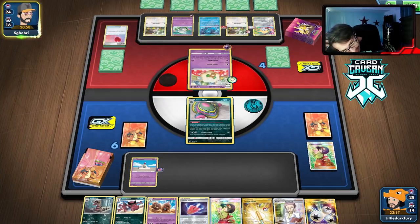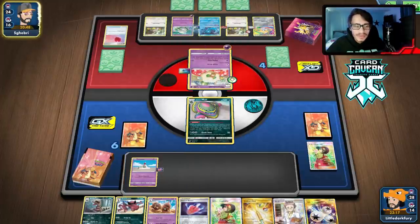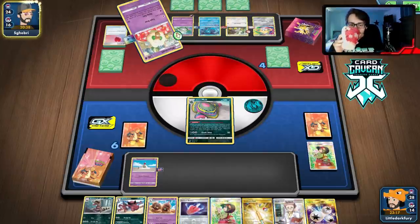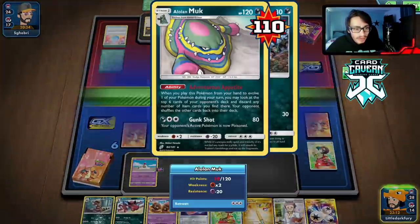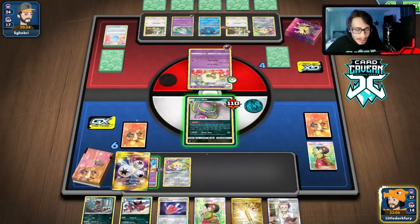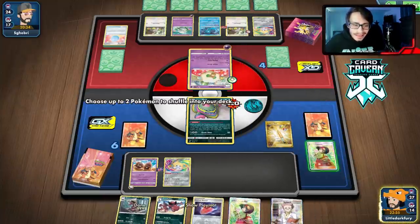Erika for a nice big hand — but we only get one basic. We got another Ornate Rod. That's a scam — no other basics, no Sandiles. That sucks. We can't go into Crookodile now. Not getting a Sand Dial hurts. They might have a Boss but I don't think they do. We're in trouble. They don't knock me out though! Resistance! Let's go — we still have a chance.